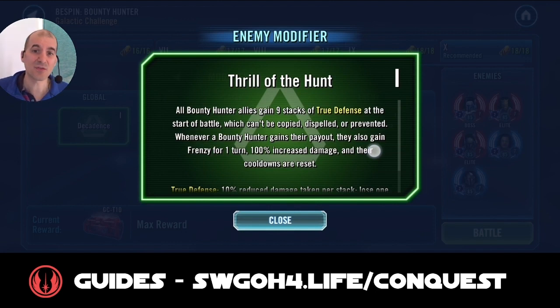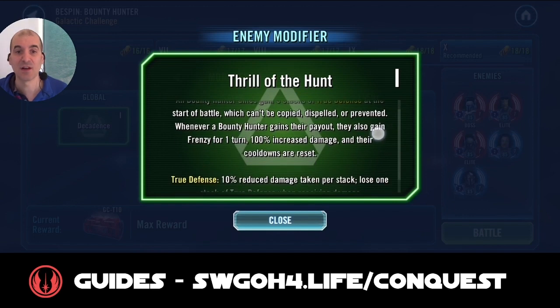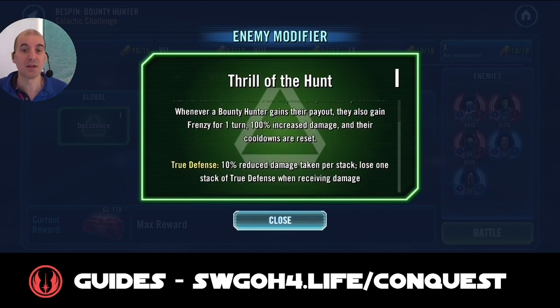One thing to note: if the enemies get a contract going, they will get Frenzy for one turn, so you definitely don't want their contract and payout triggering, because then you will be in serious trouble.